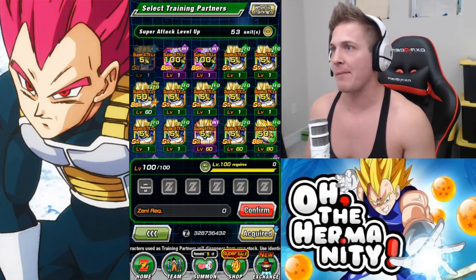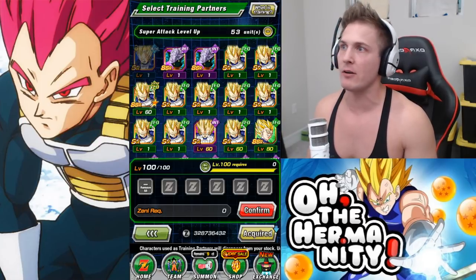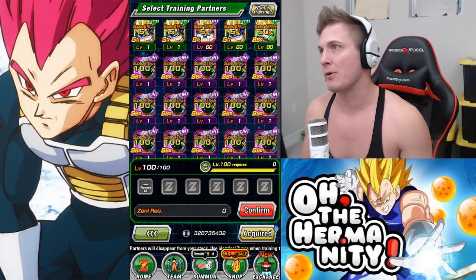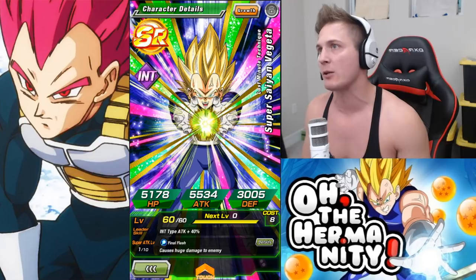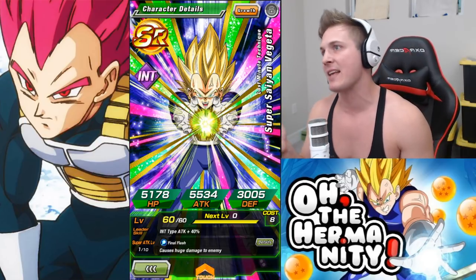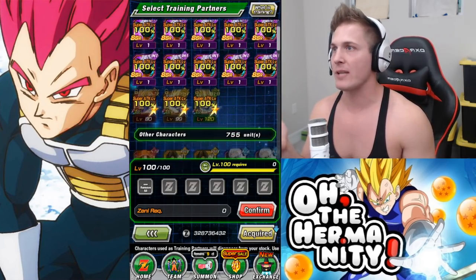For example, I pulled this Vegeta — I don't need him — so I'll get him to the UR level and it's going to be a 100% increase for my super attack. I also pulled an INT Last Minute Technique Super Saiyan Vegeta. Any Super Saiyan Vegeta can be used; however, when it's an SSR, all you can do is get it to SSR and then it's 50%.